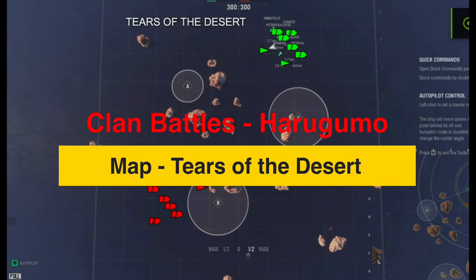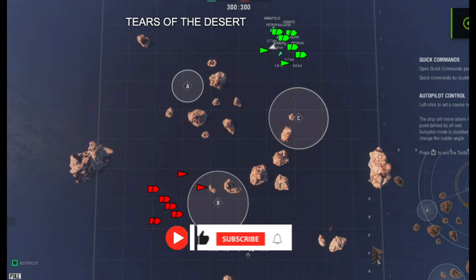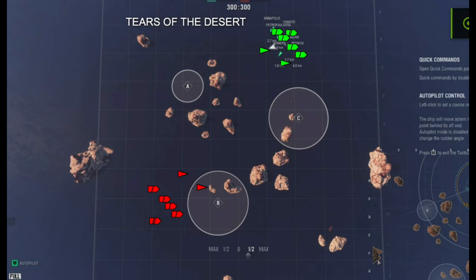Hey there team, this is Ripper - hope you guys are doing fantastic today. Got a really fun clan battles tactics video - Tears of the Desert, seven versus seven - and it's going to be really interesting with the Harugumo dragon's breath build. Before we get into it, if you guys see value in the channel, like, subscribe, hit the bell button below, and comment if you see something we can do better or if you like what you see. We definitely appreciate all the support.